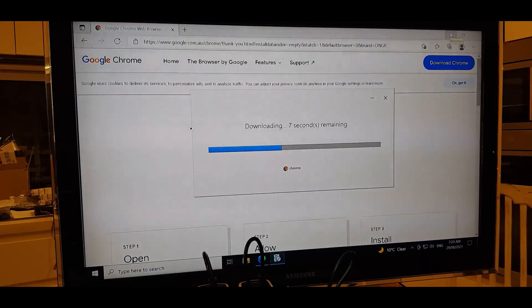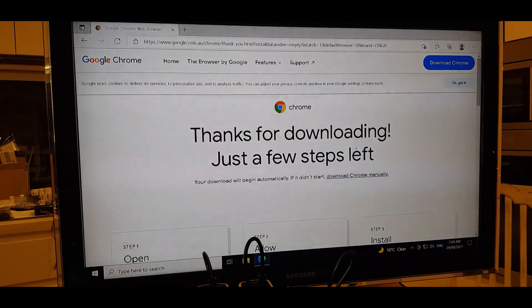Another app we'll download is GPU-Z from TechPowerUp, and also HWiNFO — two good monitoring tools to check your rig, temperatures, and GPU stats.